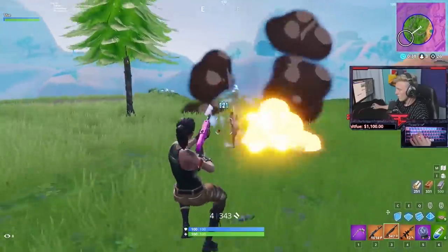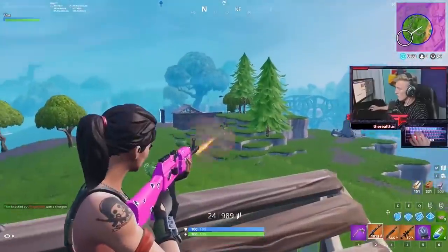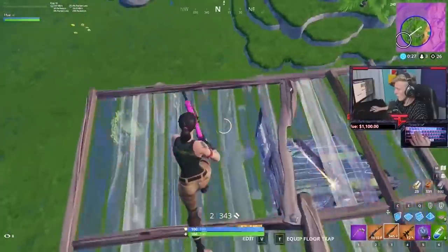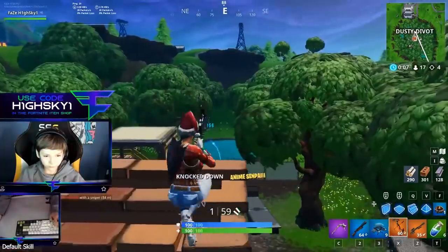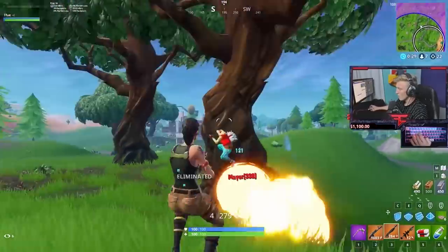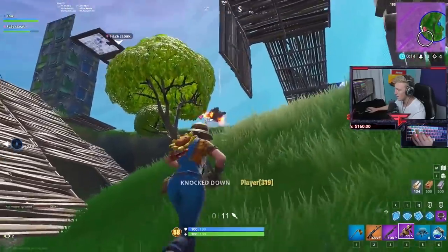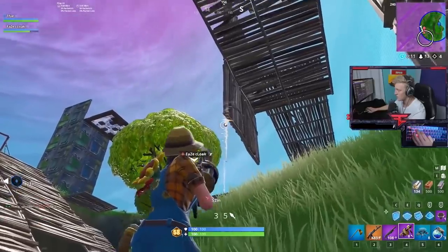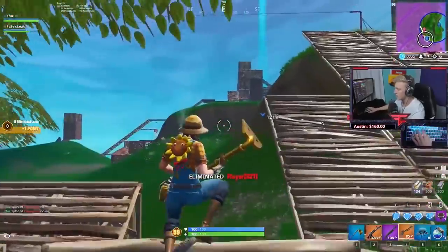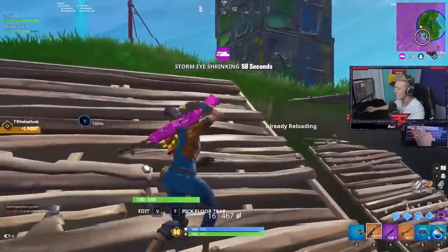A small variation of this loadout is the aggressive version, where you replace the utility item with a more specialized or throwable weapon. The best weapons to run here are the Heavy Sniper and the RPG — both extremely strong in their own ways. The Heavy Sniper allows easy picks at a distance and instant wall replaces, while the RPG is better for build fights and arena matches. If you can't find either, you can run a grenade launcher, stink bombs, boogie bombs, clingers, or dynamite. If you like sniping, you can also run a Boom Bow, hunting rifle, or silent sniper here.